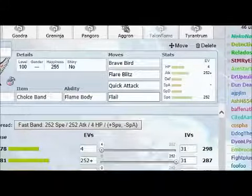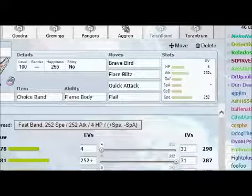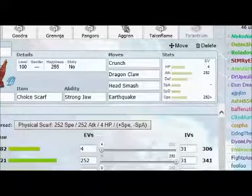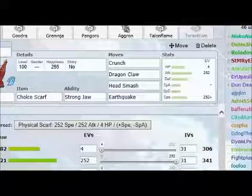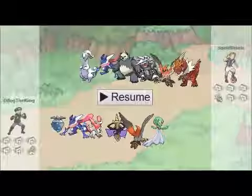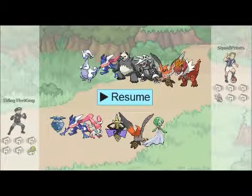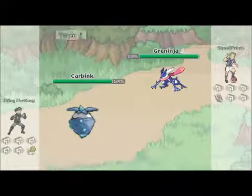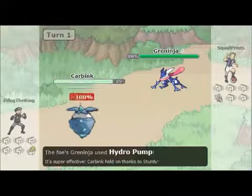Finally for my team I'm going to have a Tyrantrum, which I am actually running as a scarf Tyrantrum. He's got a real strong move pool, good power, and speed is all right, so I figured let me throw a scarf on him. I did the calculation and he can actually outspeed a max speed base 130, so he could pretty much outspeed anything. Now that you saw who the winner was, I guess we can get into the battle — but scarf max speed Tyrantrum can outspeed a lot of stuff.